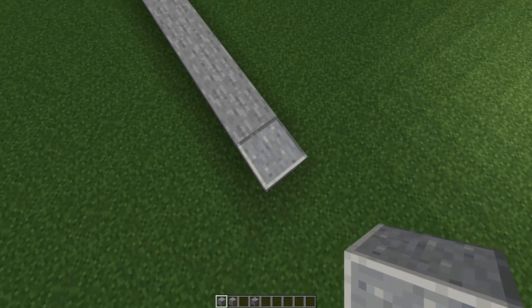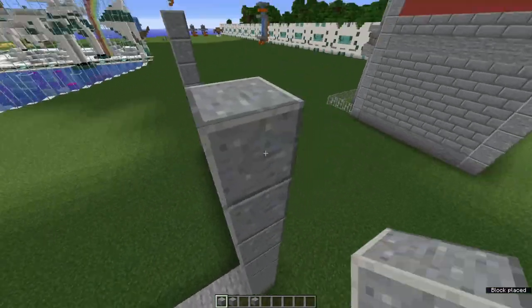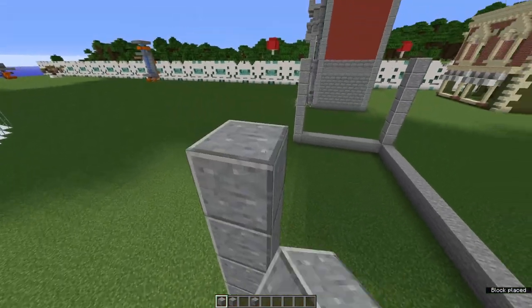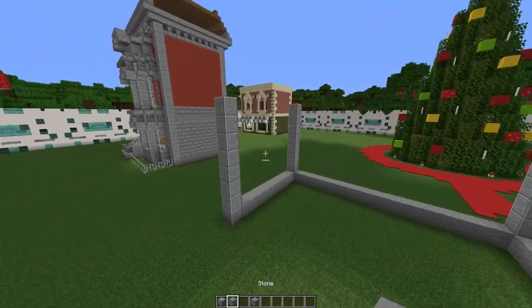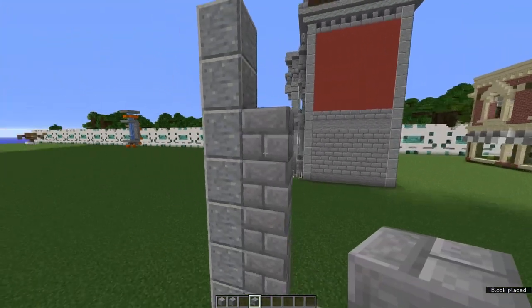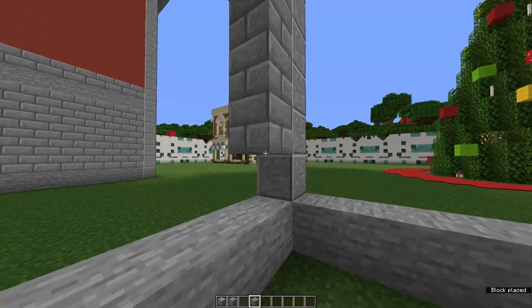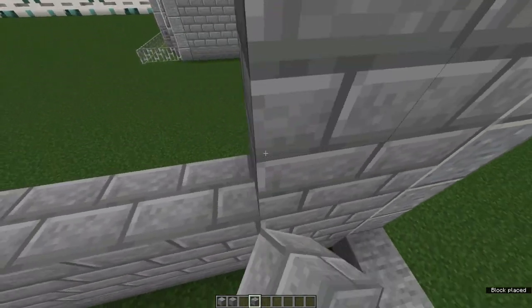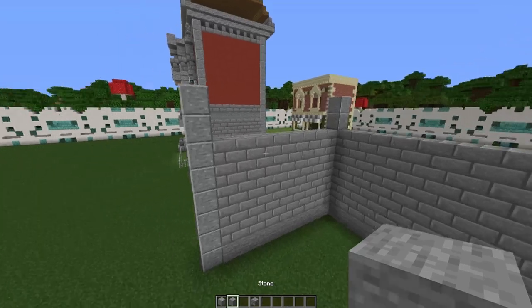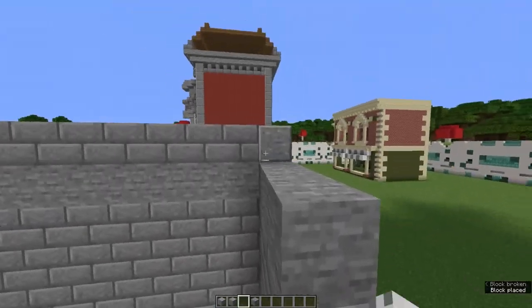Now build up each of these andesite pillars another 7 so we have a total of 8. Do all sides. Now place stone brick in between these pillars going 5 high, filling that in - we should have 2 blocks of space left. Do this on all sides except for the front. Now you should start seeing your walls. Directly on top of all the stone brick, place one layer of stone and then another layer of stone brick - all layers except for the front.